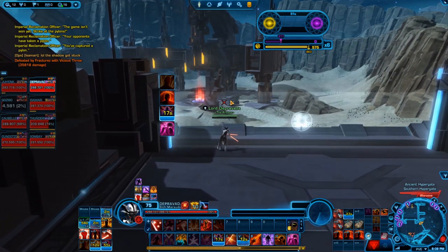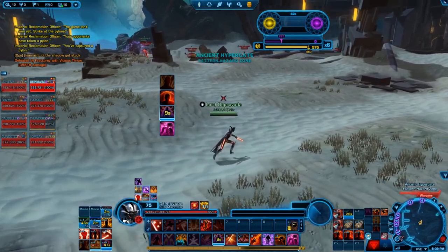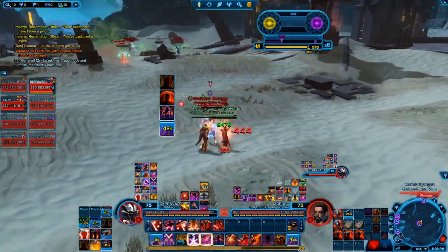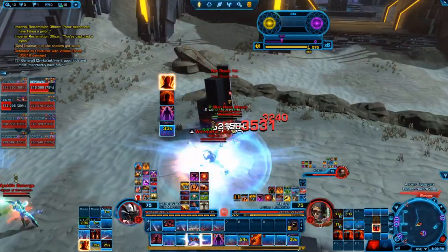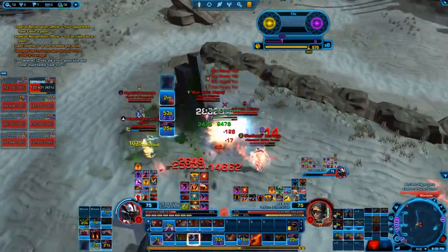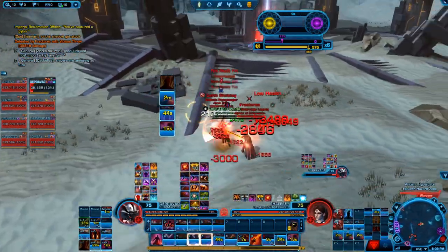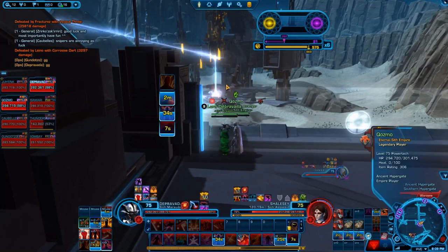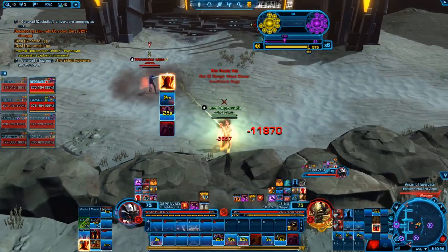In recap, Carnage Marauder is an interesting single-target burst spec. It gets overshadowed by peers — it lacks Annihilation's sustained damage and doesn't match Fury Marauder's burstiness. However, it can be a very fun spec. Fun is S-tier over bigger damage any day. If you like the Carnage Marauder, definitely check it out — it's very fast-paced gameplay. One important note: if you have high ping, Carnage Marauder might not be for you, as it relies on very quick 1.3-second or 1.1-second (during Berserk) GCD windows, and a high-latency connection will reduce your performance significantly.